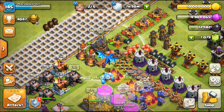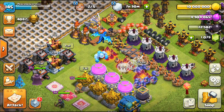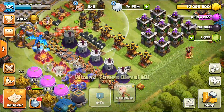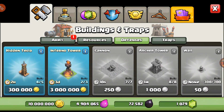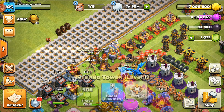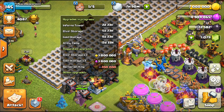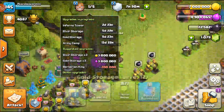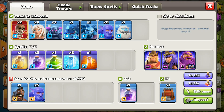For gold priorities: as a war player, the bigger upgrades matter most. Look at smaller defenses like Teslas and Wizard Towers before storages are full. The new Inferno Tower is always good for splash damage. The new Inferno Tower takes three days. You want to stagger your upgrades — the only upgrades you don't stagger are storages, which you can drop any time.